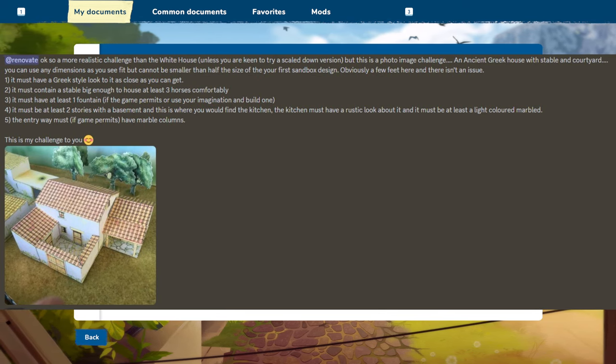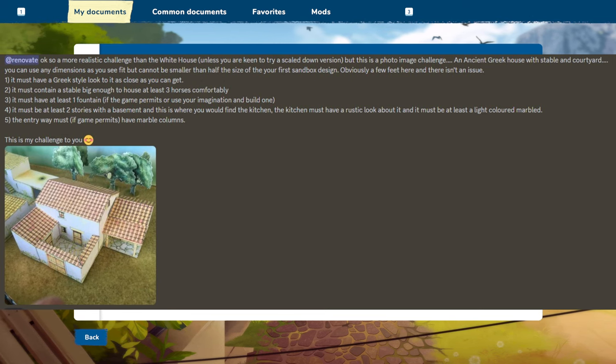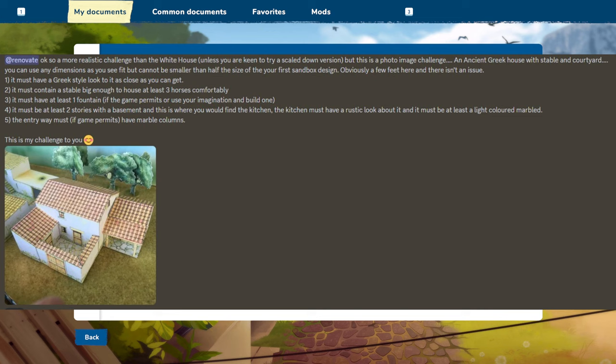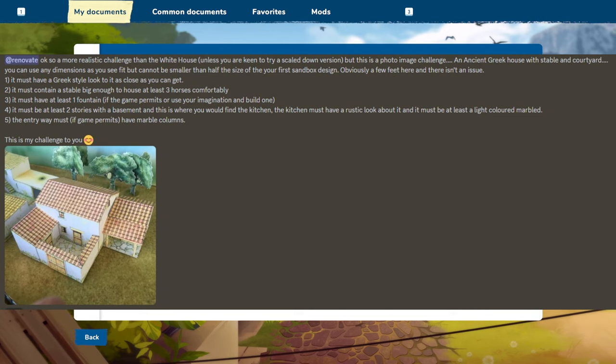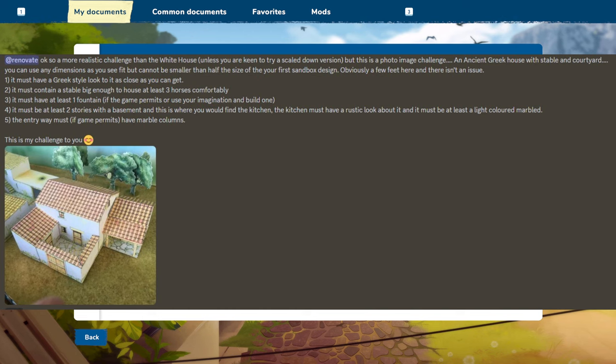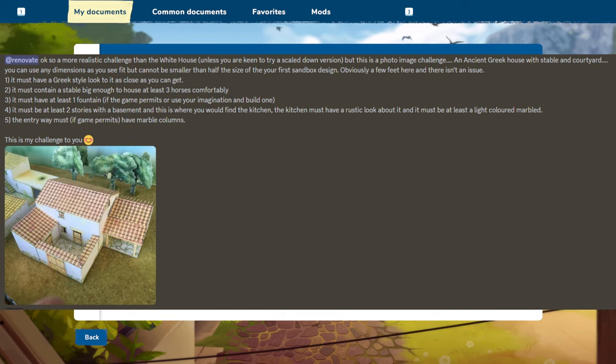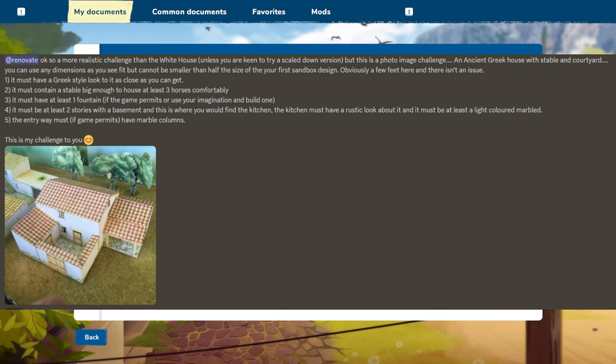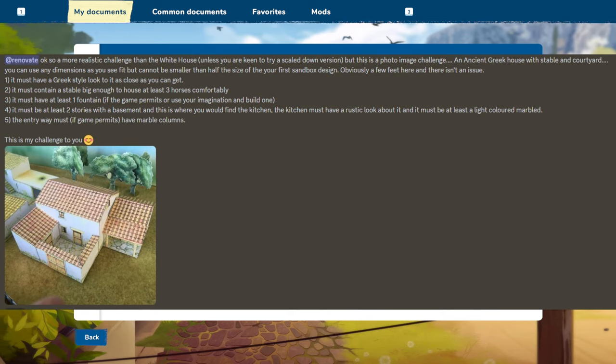Alright, I'm with you. Obviously a few feet here and there. It must have a Greek style look. There's like a little cardboard or paper model here that they're showing, and I don't know if the two are connected or if that's one house and that's the other. It must have a Greek style look as close as you can get. It must contain a stable big enough to house at least three horses comfortably.